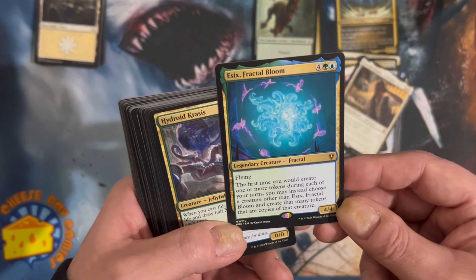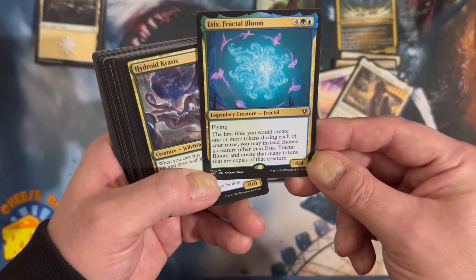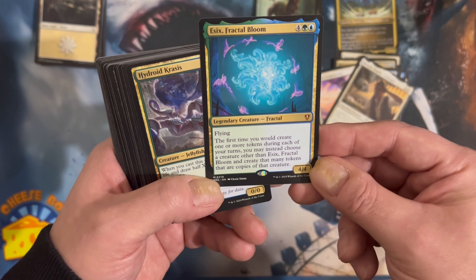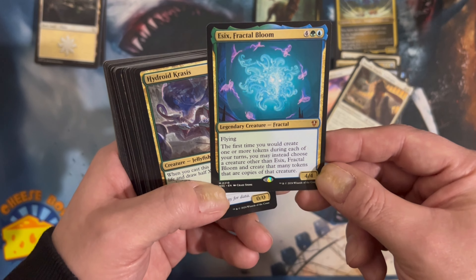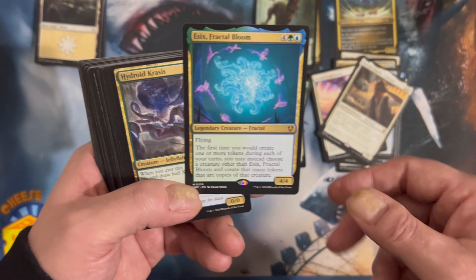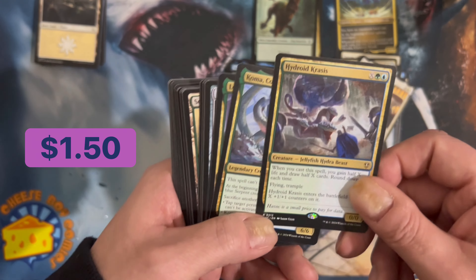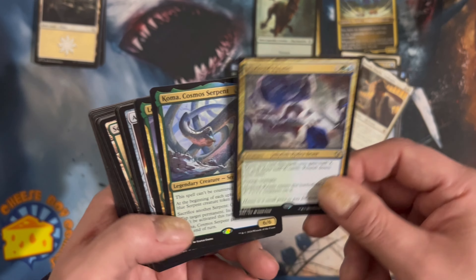Essex, Fractal Bloom — flying. The first time you would create one or more tokens during each of your turns, you instead choose a creature other than Essex's Bloom and create that many tokens that are copies of that creature. Wow, that's really good. Hydroid Krasis — that was a good card, I remember that one.